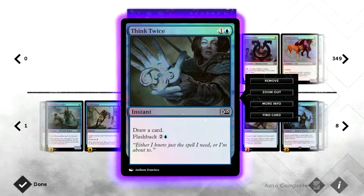We're running four Think Twice — a very good card from the Innistrad set. It costs two mana and lets you draw a card at instant speed, which is fantastic. You can also flash it back for three.